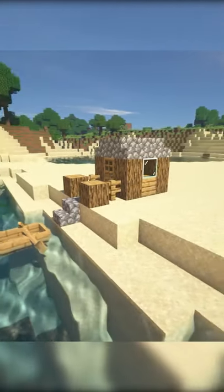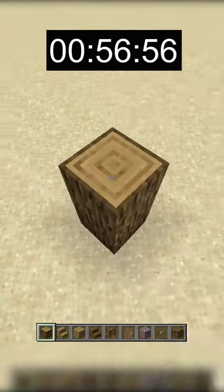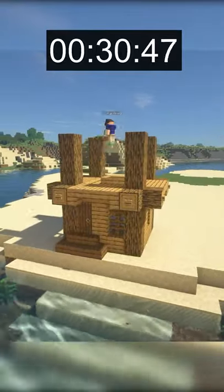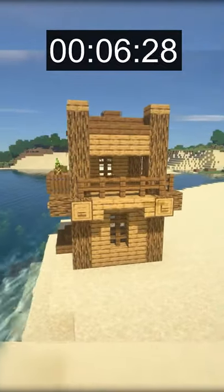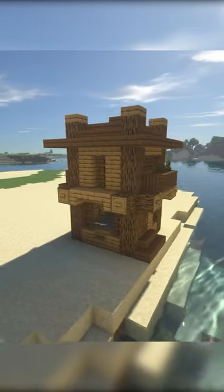Let's move on to the 1 minute build. For this build, I started by making a 5x5 base out of oak logs and oak planks. Instead of glass, I used spruce fences as windows for this build. I decided to build a second story midway through and I'm glad I did. I think this house looks pretty unique and I'm excited to see what I can do in 10 minutes.